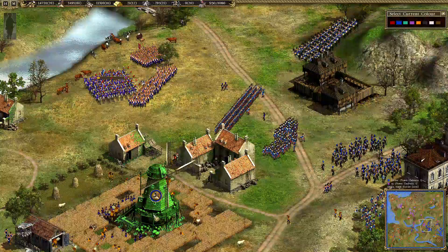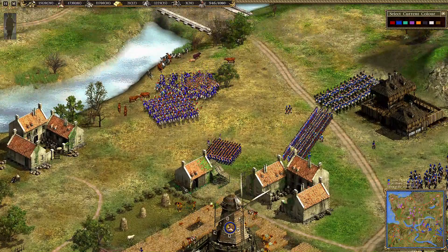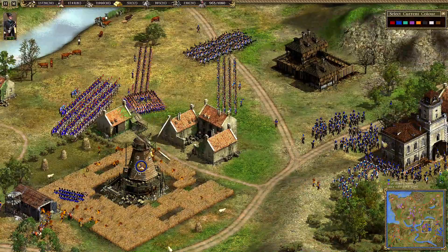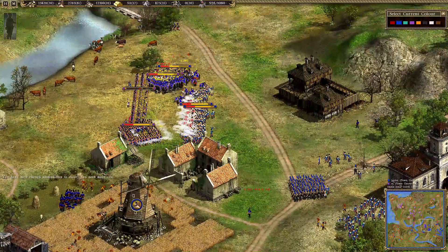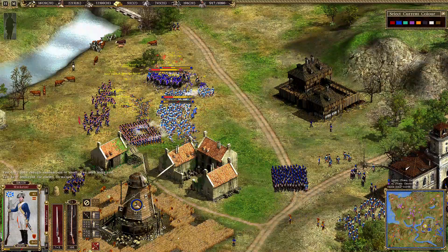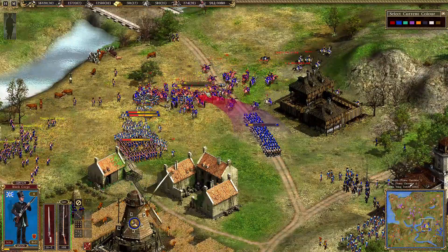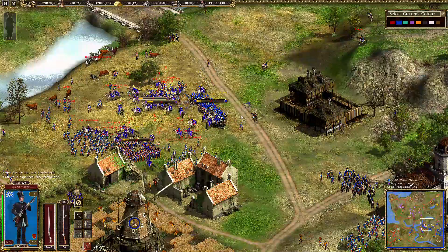Lancer has to react to this threat because his food village is very important - there are a lot of peasants producing food for him and he must protect them from the Polish infantry. One squad of the so-called Black Corps is now ready for Lancer. They are better in melee combat. The Prussian musketeers were able to make one Polish squad disintegrate and now the Black Corps is joining the fight. They have very stylish uniforms.